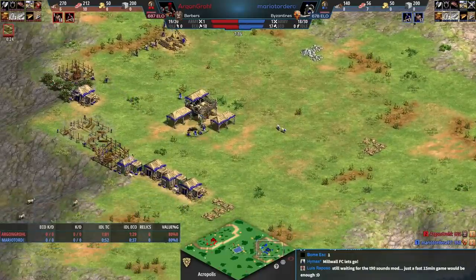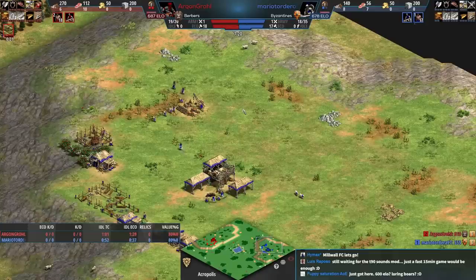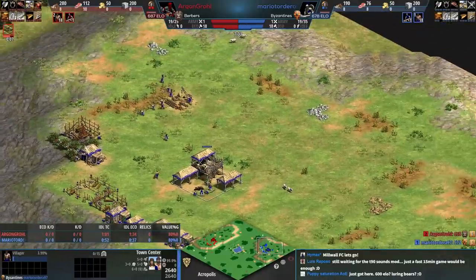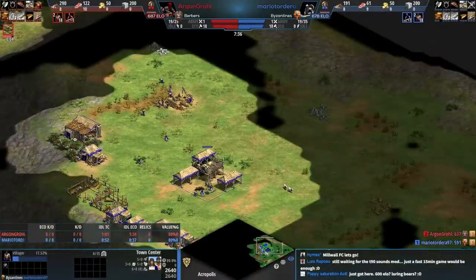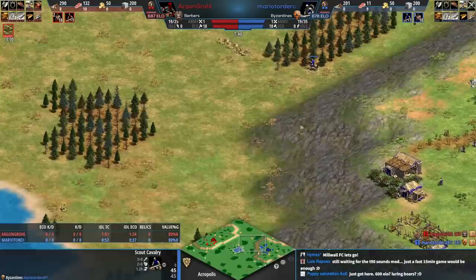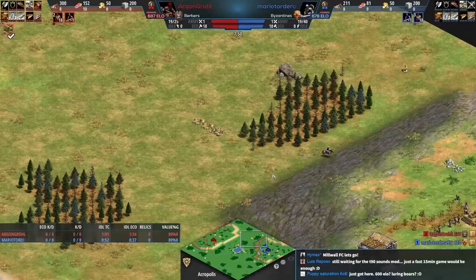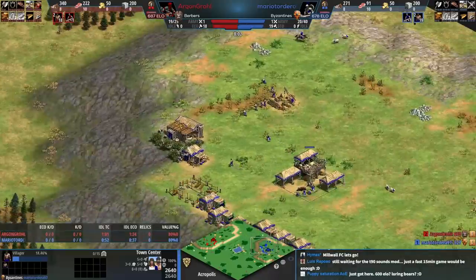Blue has had a lot on wood this game — eight on wood right now — and was able to afford all the houses, the mill for the berries, and the barracks. Blue's scouting is also pretty good, though it seems to have been forgotten for the time being. At 678 elo it's not going to be perfect execution, but just enough for a competitive and entertaining match.